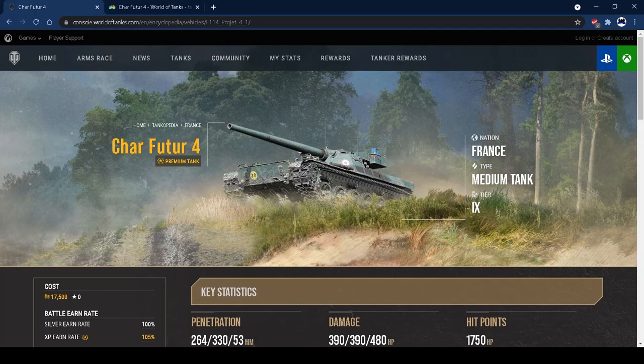Hi guys, welcome back to the channel. Today I've got the tank review for the brand new tier 9 French premium medium tank, the Char Future 4. This is a tank that's just come out - it's 17,500 gold as the base price, about 19,000 gold for the top package bundle. It's a pretty nice medium tank, not a world beater but not terrible either. It's quite a lot of fun and takes skill to get the most out of it.